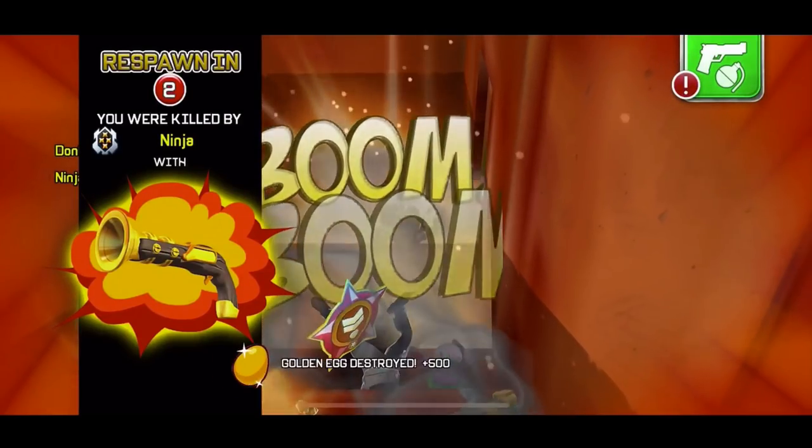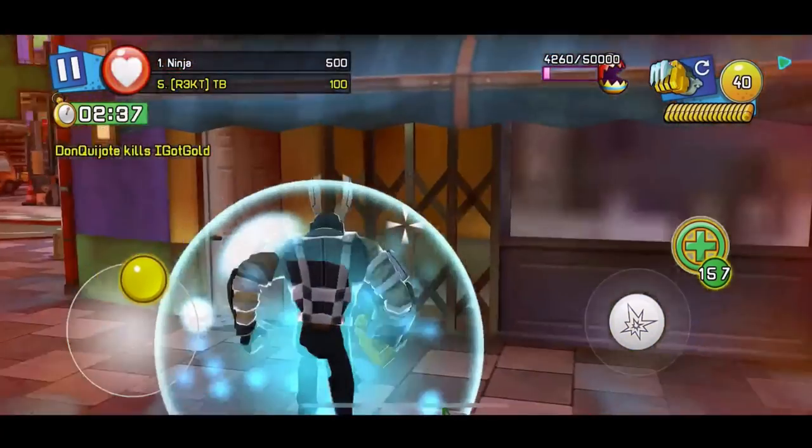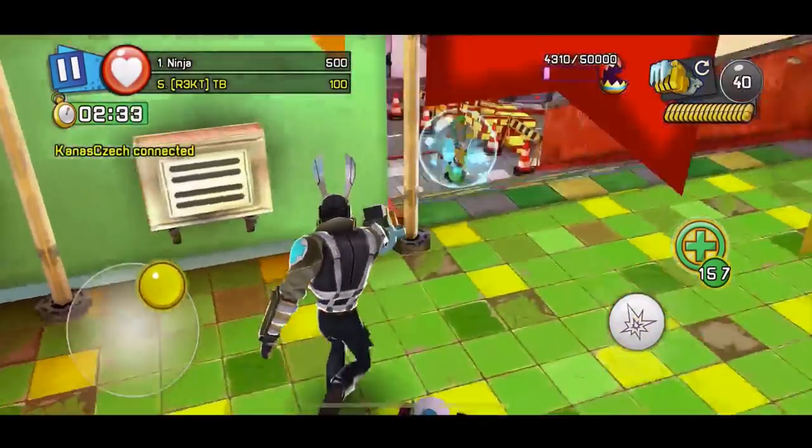So basically I killed him and you see the robot egg just drop — it was a golden egg! My grenade actually killed it, so I got 500 points because it's 100 points but I get times 5 multiplier. And I destroyed another egg with the mechanical claw again.